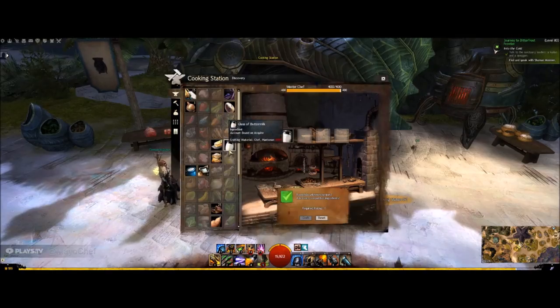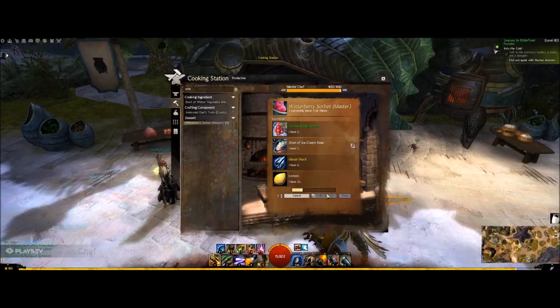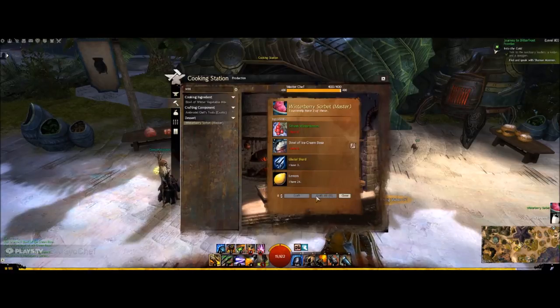Now let's start with making the bowl of ice cream base. That wasn't that easy. And finally we make the winterberry sorbet. Let's go see how this compares with Samuba's sorbet.